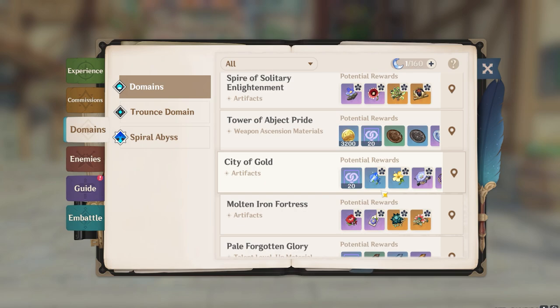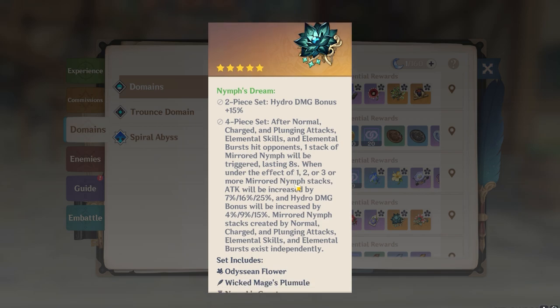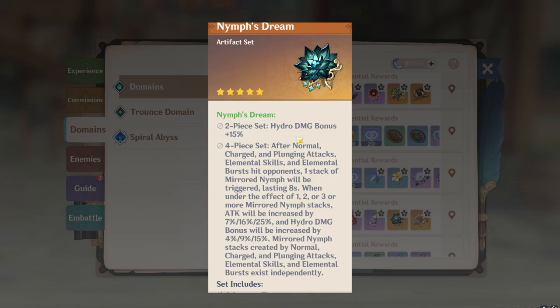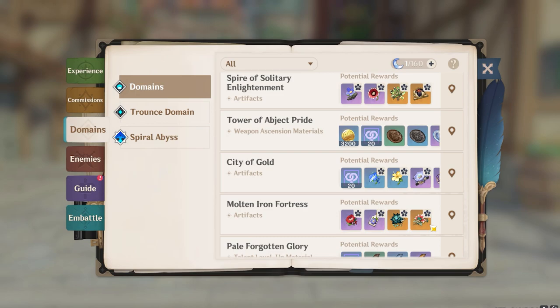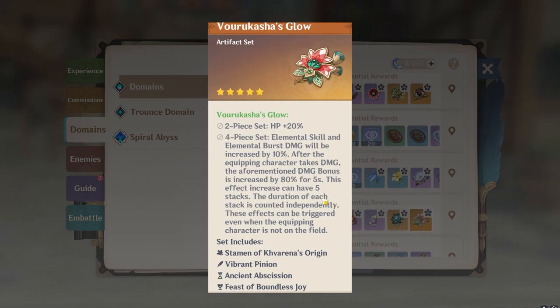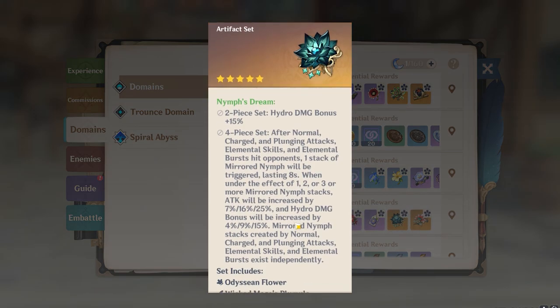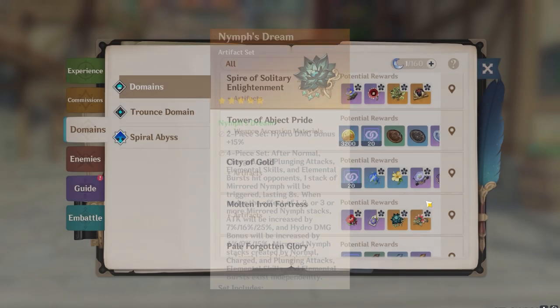As for artifacts, the new hydro damage bonus four-piece is the best. For two-piece two-piece: both hydro damage bonus two-pieces, or hydro damage bonus plus HP percentage two-piece. Don't use elemental mastery artifacts on Neuvillette — use Nahida or dendro resonance to give him elemental mastery instead. In my opinion this new hydro damage bonus set is going to be very very good for Neuvillette.